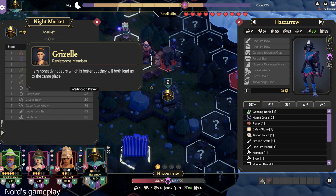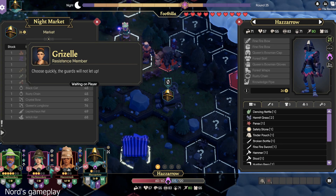I am honestly not sure which is better, but they will both lead us to the same place. I think the sewer probably has a lot of, like, lobs. Jellies. Yeah, and I don't like those. Those are horrible. Choose quickly. The guards will not let up.